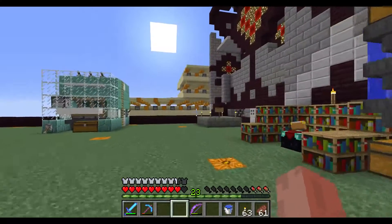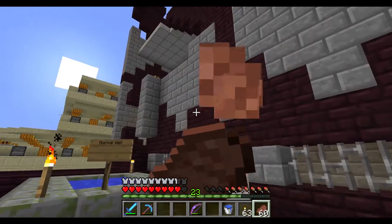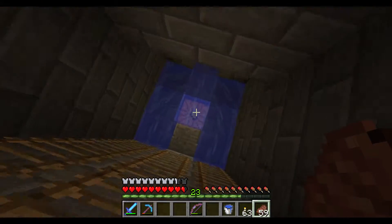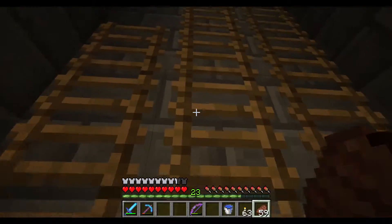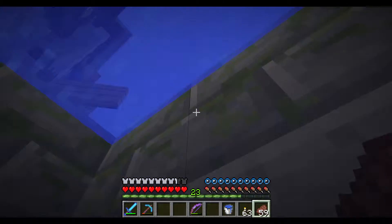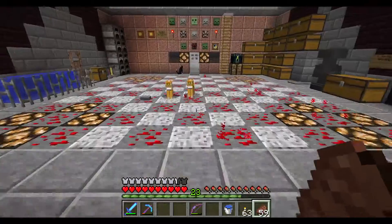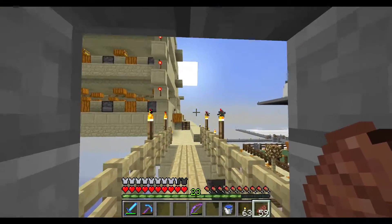We'll head over to my actual crop farm now. That's the normal well - it basically leads down to the sewer system I've been building underneath the entire town. Just stone brick tunnels under the whole town, leads between people's residences and wells and such. It's a nice little feature. Anyway, back over to the farm.